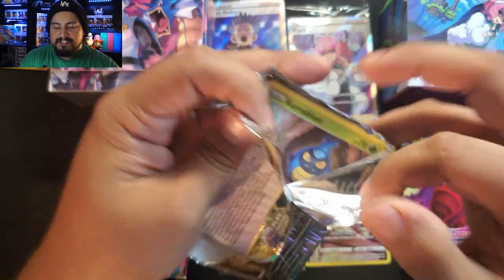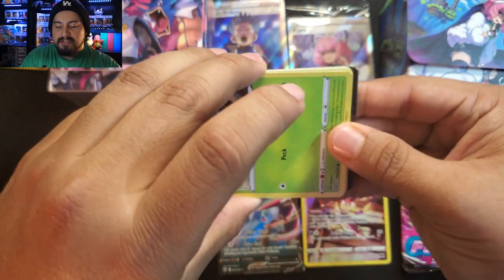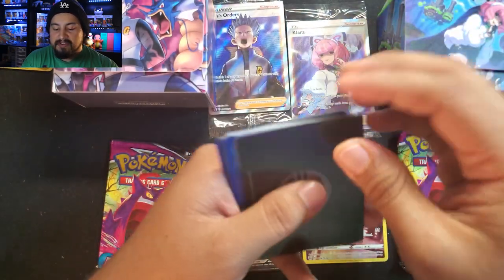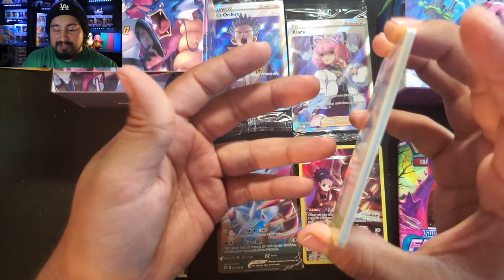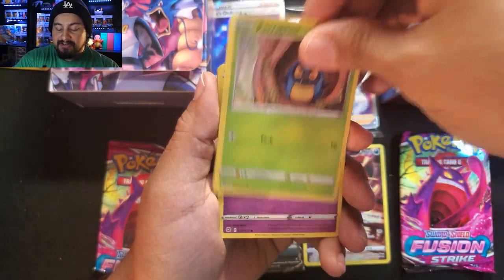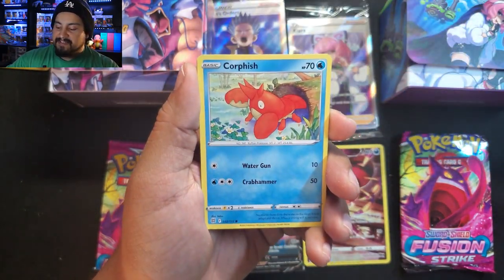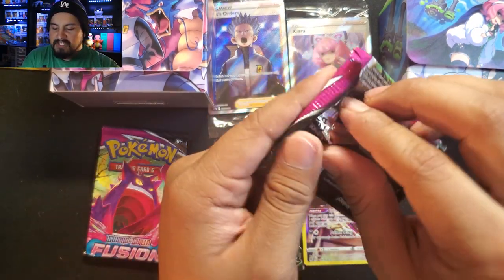Next Brilliant Stars pack — the pack lineup isn't bad, pretty good. We have two Silver Tempest. The thing is we don't have Lost Origin, which I would have preferred over Astral Radiance. I don't mind the two Brilliant Stars and don't mind Fusion Strike because the Gengar and Espeon are really nice pulls. But definitely would have preferred Lost Origin over Astral Radiance. Nothing in that one, but overall not a bad pack lineup.